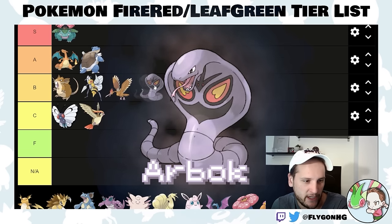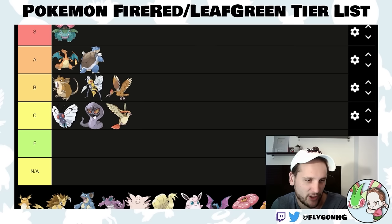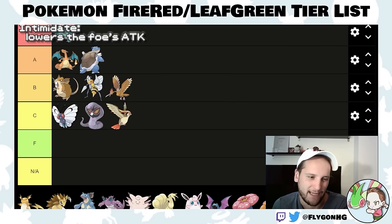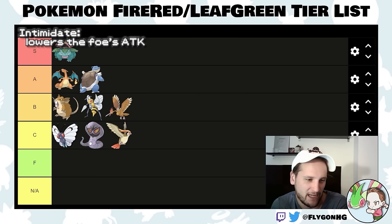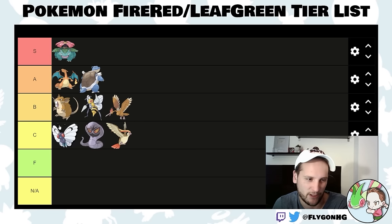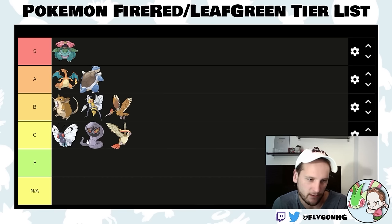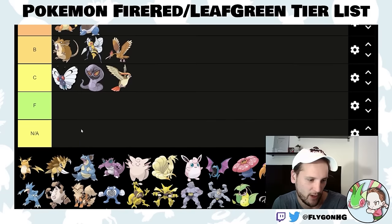Arbok I'm putting in C-tier. It has a pretty lackluster move pool. Intimidate is useful, but if you don't get Intimidate, Shed Skin isn't very helpful. If you could guarantee Intimidate it would be high B-tier, but for the same reason Rattata and Raticate are in high B-tier, this goes in C-tier. There are much better Poison types, and it's not particularly strong, bulky, or fast.